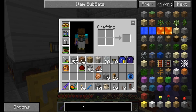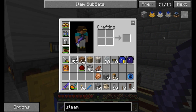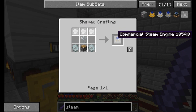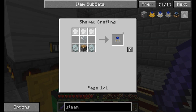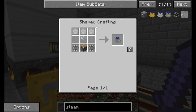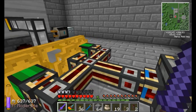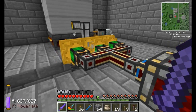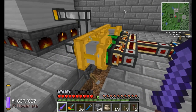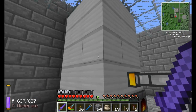If we want upgrades, we can look at the commercial steam engine — it requires iron plates and runs at 4 MJ per tick, but needs more steam. And the industrial steam engine uses steel gears and steel plates, producing 8 MJ per tick. I'm thinking we can run about 4 or 5 of those and produce a significant amount of MJ.